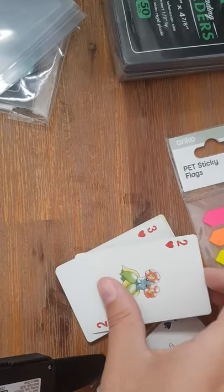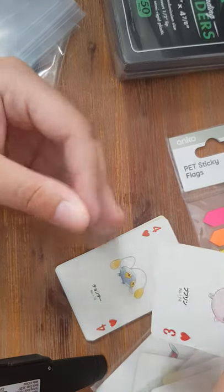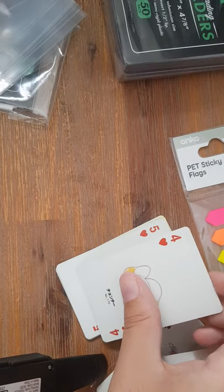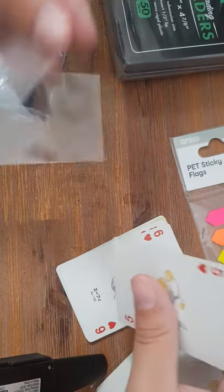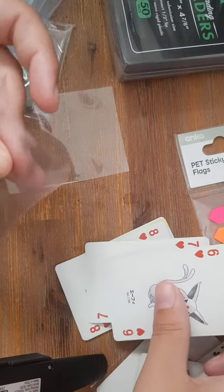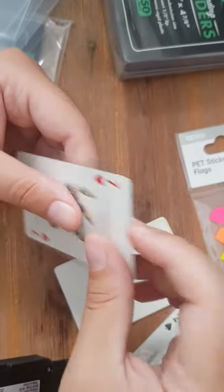And Cleffa. Then we have Blissom. We have Jigglypuff. Chinchou. Lantern. We have Espeon followed by Umbreon — glad that they included both. So yeah, the Water one seems to be missing again, which is not fair.